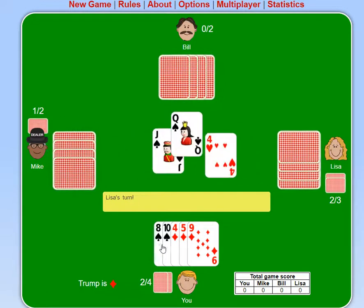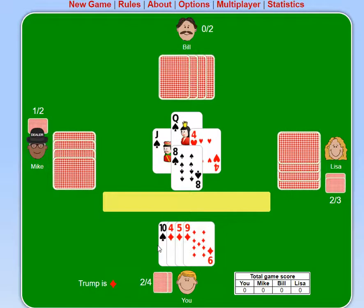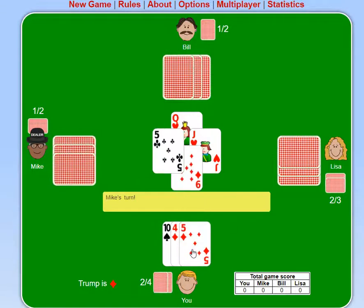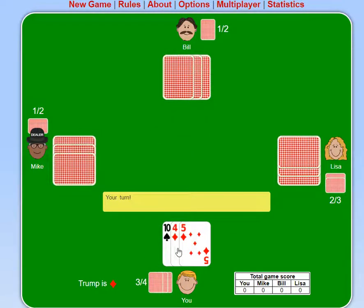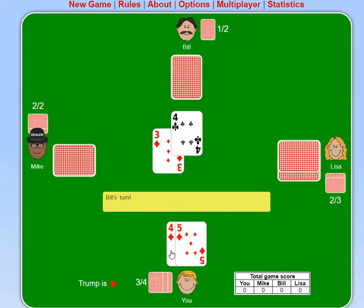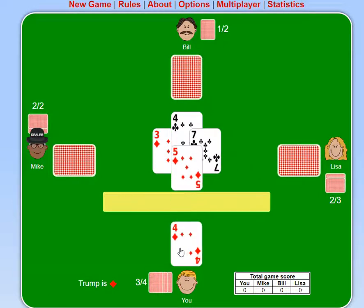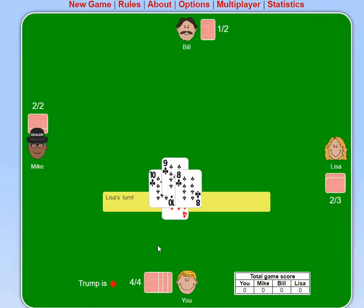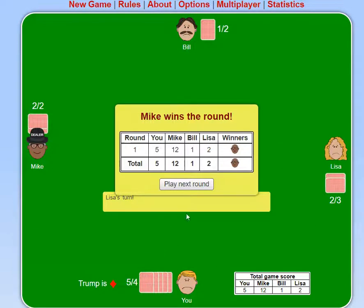And then hopefully I'll... oh wow, Bill has a queen. I'm definitely going to try and take that away from Bill, mainly because I don't like Bill. Let's see if someone else can win this. Now I win this one. Oh rats — so I got 5 tricks instead of 4.